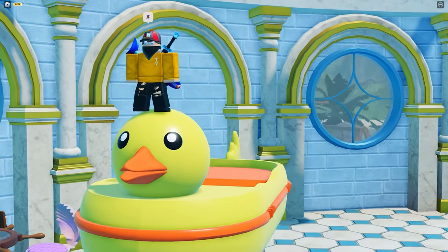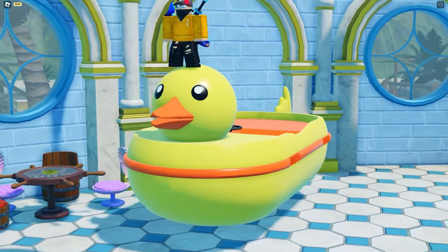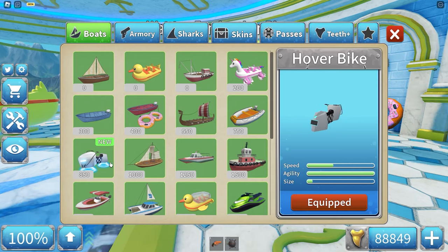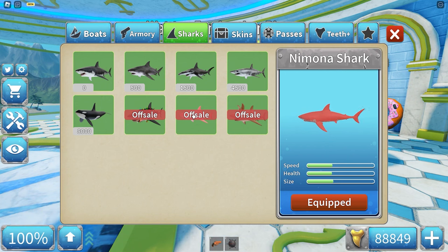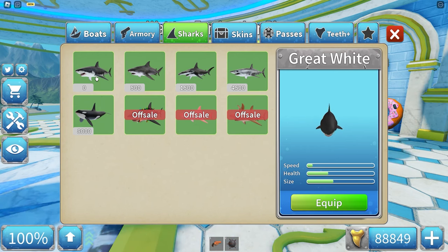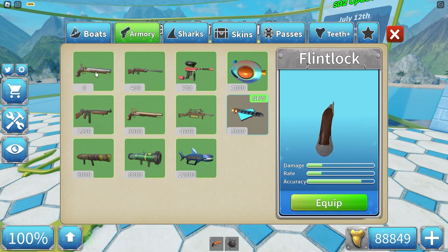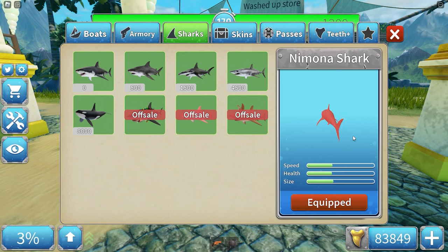On July 12th the update was reversed — the hovering sloop in the lobby was swapped with the ducky boat and most sponsored items went off sale. This update also added a scroll bar in the shark selection menu. The hover bike is 850 teeth and hovers on water — it has the best agility in the whole game. The Nemona shark has slightly more health than the Christmas and chocolate sharks.